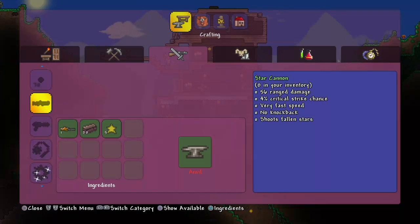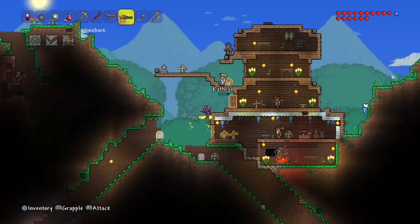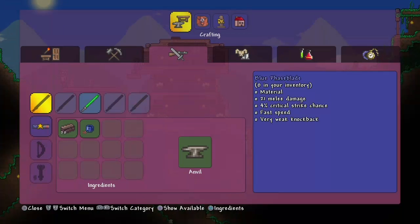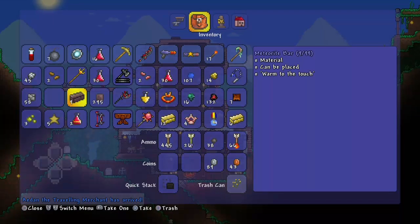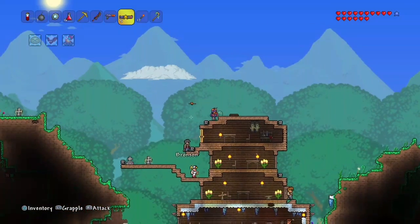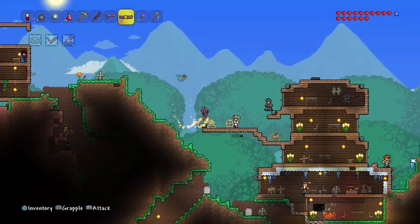Just go to your furnace or forge and you can make it easily. We need the five Falling Stars, and hopefully they also serve as ammo for the Star Cannon. Oh, a Green Phase Blade — I have a purple one. Anyway, we got the Star Cannon! Let's see how beast this baby can do.